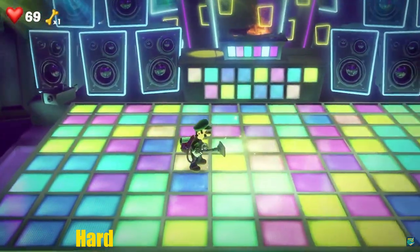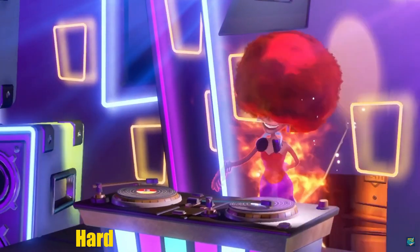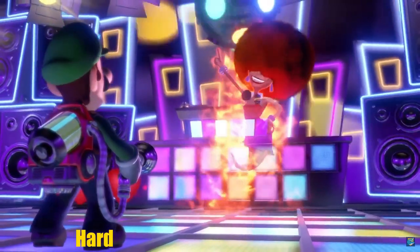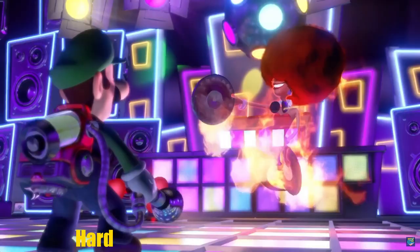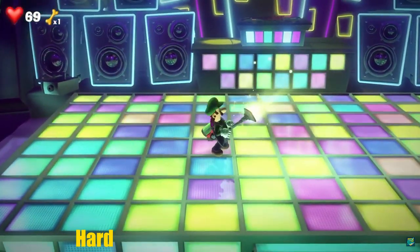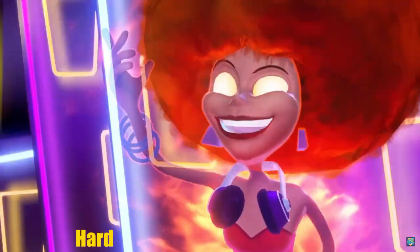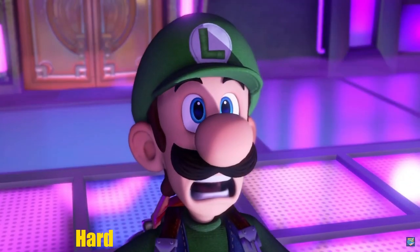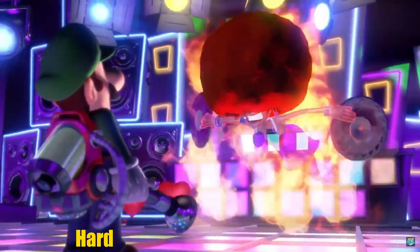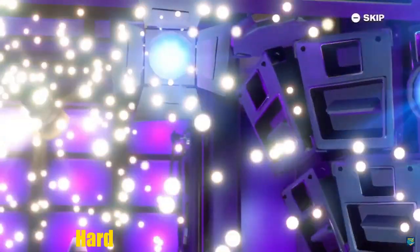Next we have DJ Fantomagoria from Luigi's Mansion 3. The button is on the dance floor, and one of the dancers will take it. You have to boost up and flash the ghost holding the button. After defeating that ghost, DJ Fantomagoria goes onto the dance floor herself — boost close to her to make her hat fly off, then flash and defeat her while avoiding the spinning music discs.